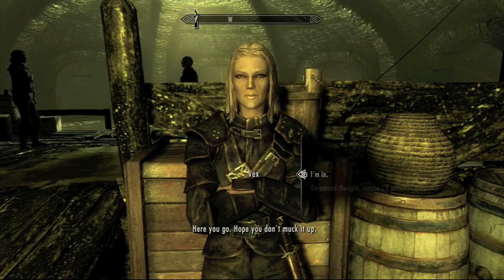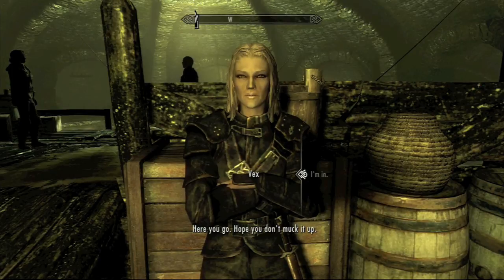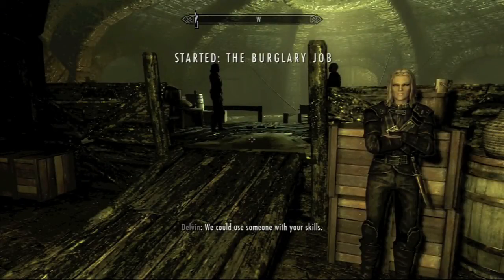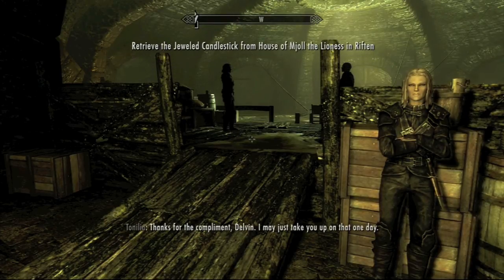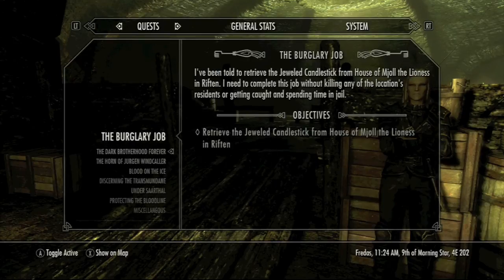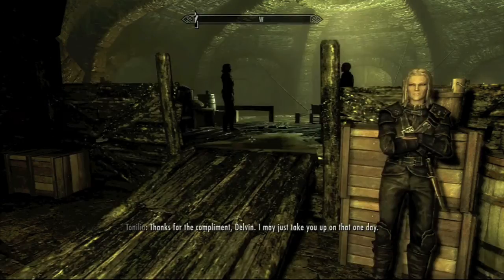If you go talk to Delvin, he pays you much less — either 50 or 100 gold, I'm not entirely sure. All I know is he pays you less than Vex. You can go try it out for yourself if you want to know. Now we're going to go to Mjoll's house, which is upstairs since it's still inside Riften.